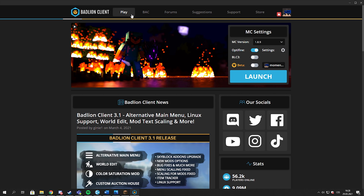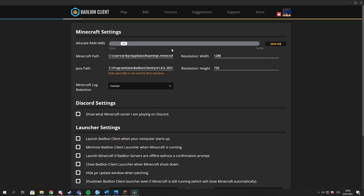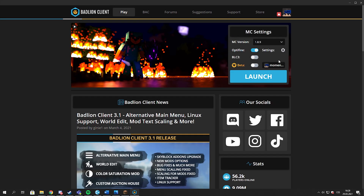In the Badlion Client, it's pretty much the same as in Lunar. Go to the settings right here, and there is the RAM — but it's in megabytes, not gigabytes, so be aware of that. Just swipe it to like 4 or 3; it really depends on your RAM size. I have it on 6 or 8. Then you go to play — as you can see it's still there — and then you can launch.